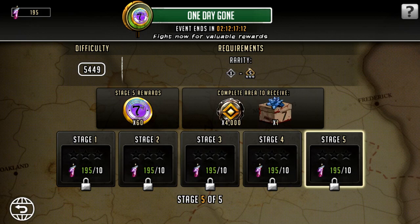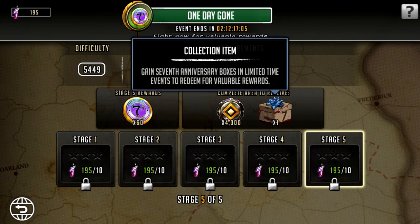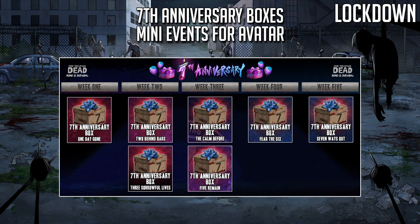If you want a walkthrough on the One Day Gone mini event I have done a little mini guide for that one as well. Simply put, you get the energy to run through this roadmap via the candles, and once you get enough candles — I believe it's 350 total — you'll be able to complete the entire roadmap. You'll get a lot of advanced mythic tokens, I think around 20,000, and also this box which progresses you on that mission — the first of seven.